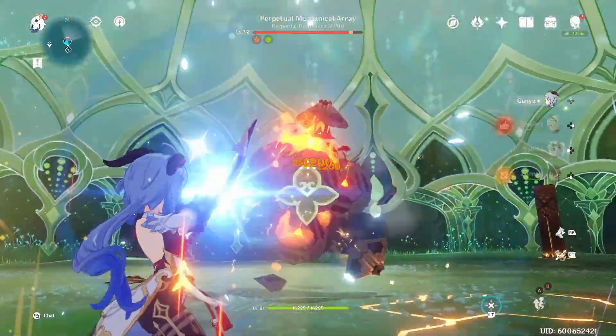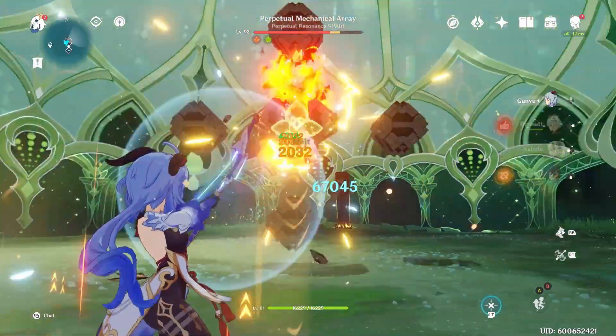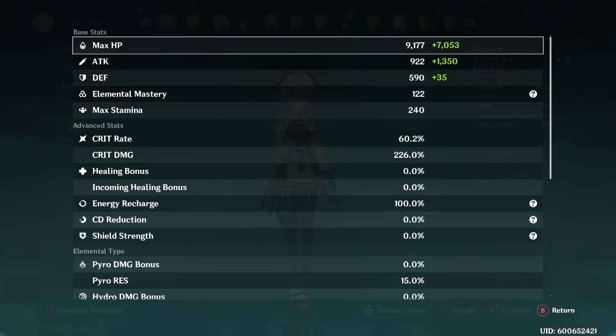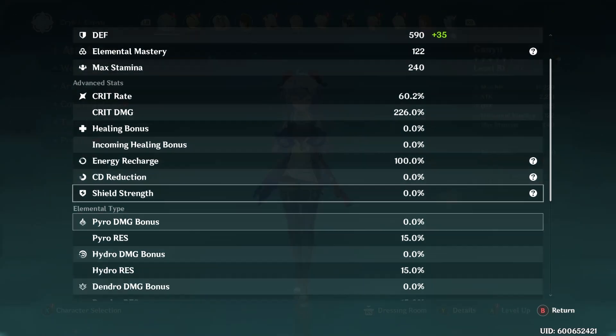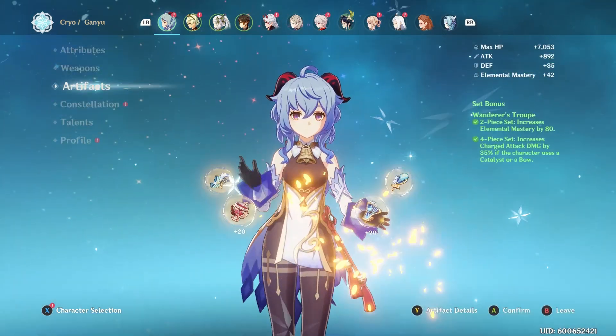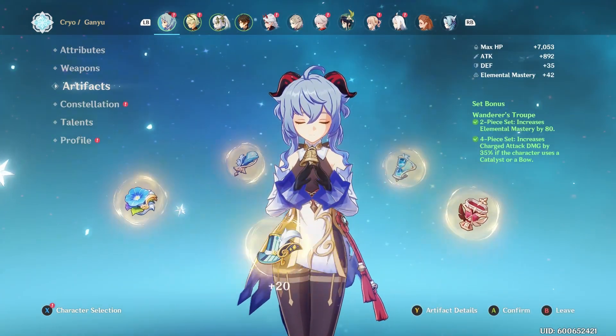If you have enough EM, maybe throw Favonius on her or whatever. It's a 50-cost burst, so it's nowhere near as painful as Xiangling's 80-cost. You can see the base stats with Ganyu — I had 120 base, and then I'm getting a whole boatload from Nahida's ult.